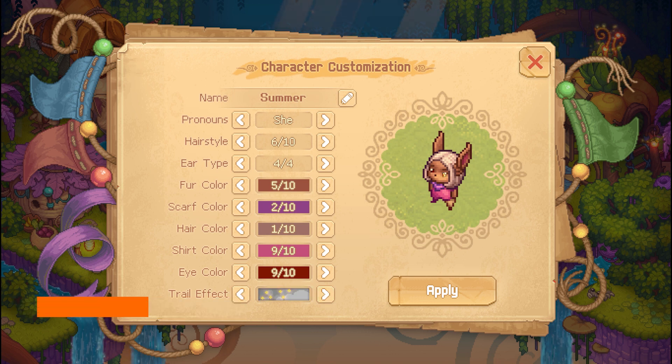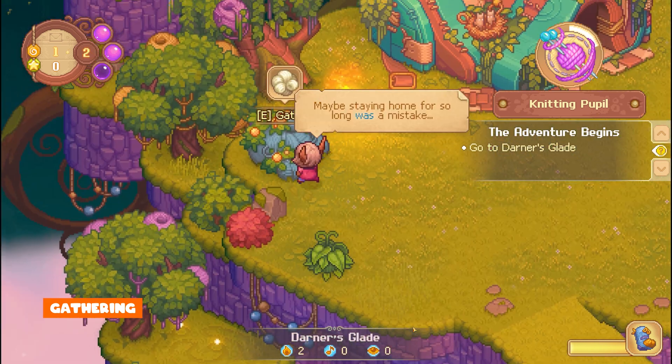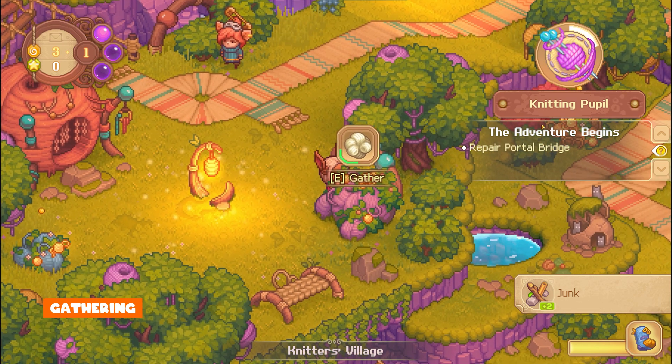One of the first things you should be doing when you start the game is gathering. Any time you see gatherables, gather them. You'll need resources early on and the cooldown is quite short, so it's always worth gathering when you can — especially Yarn, as you'll need lots of it.